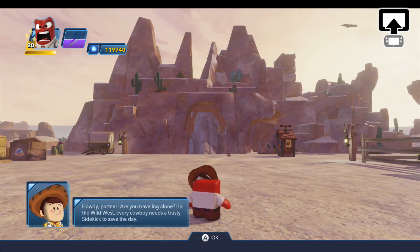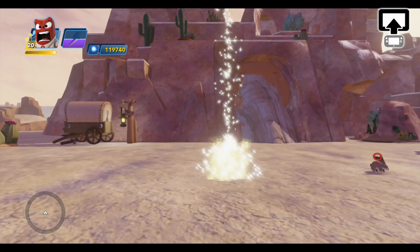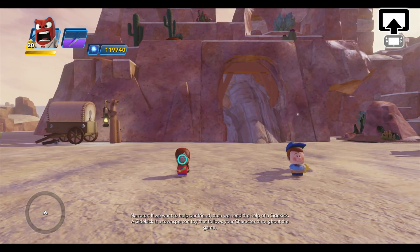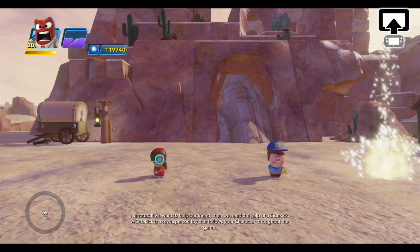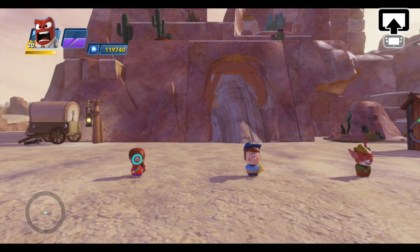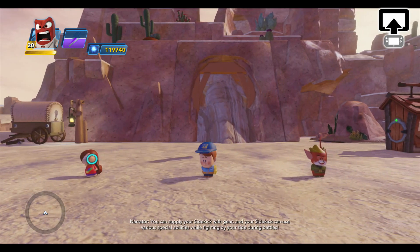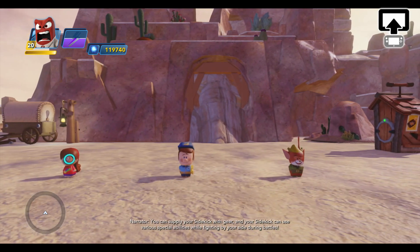Traveling alone in the Wild West, every cowboy needs a trusty sidekick to save the day. If we want to help our friend, then we need the help of a sidekick. A sidekick is a townsperson toy that follows your character throughout the game. You can supply your sidekick with gear, and your sidekick can use various special abilities while fighting by your side during battles.